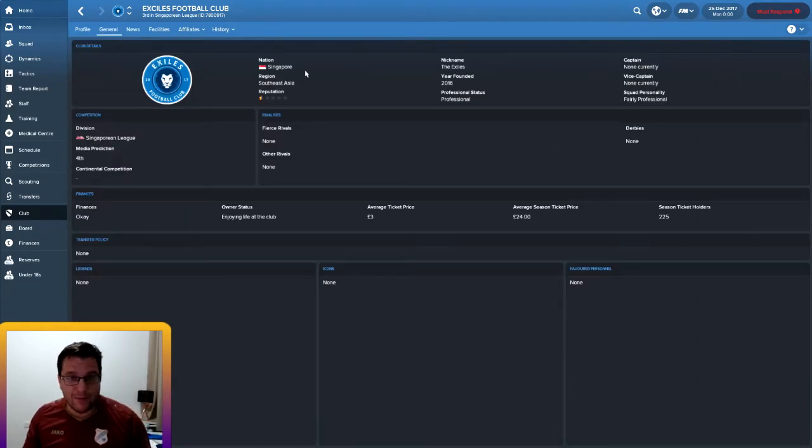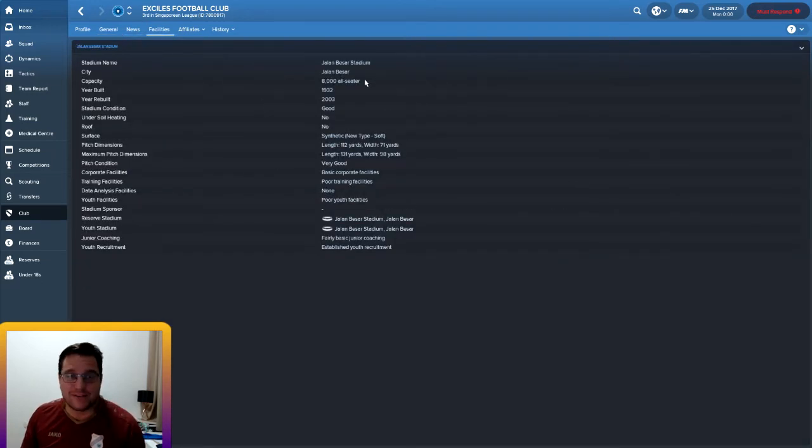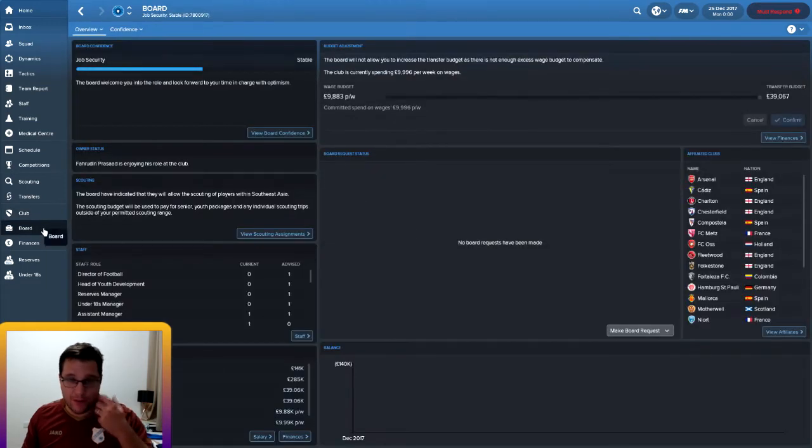Looking at the club - obviously we're based in Singapore. The squad personality is fairly professional. Ticket prices are £3 a game, or £24 for the full season, so not too bad at all. We've got okay finances and the chairman is enjoying life. Facilities-wise: 8,000-seat stadium rebuilt in 2003, stadium condition is good, no undersoil heating - not needed in Singapore - and no roof, which probably is needed in Singapore. We've got basic corporate facilities, poor training facilities, no data analysis facilities and poor youth facilities. We have basic junior coaching but an established youth recruitment. We took over from the under-23 team, so we can pull on youngsters from Singapore and build a good team. The plan is to try and dominate Singapore in football and win the Asian Champions League if we can.